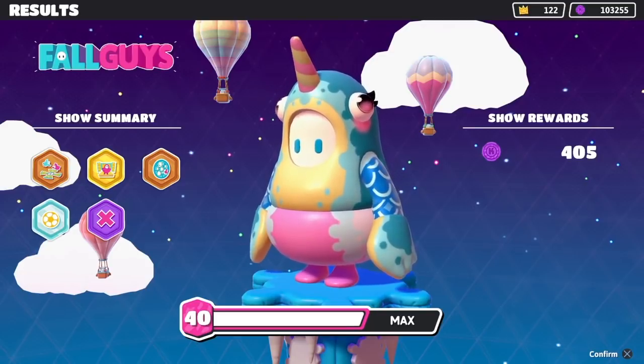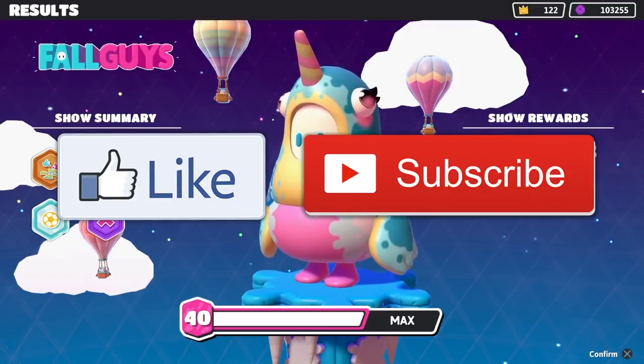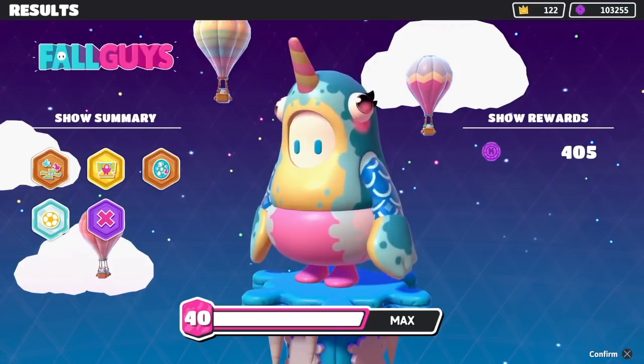Well, I think that is going to do it for today's item shop video. You guys go get these outfits — the brand new Narwhal outfit, and I think the other one was the Ice Maiden for 4,500 kudos for the top. Don't know where the bottoms are — that is a mystery hopefully we can solve soon. Thank you so much for watching. I hope you guys have a wonderful weekend. I will see all you guys on Sunday for the live stream. Until next time — adios.